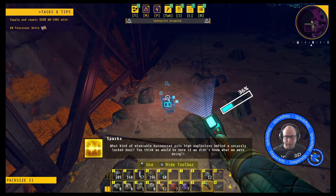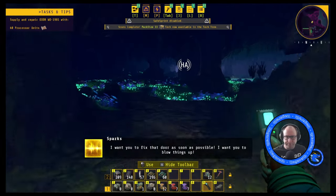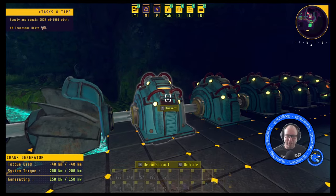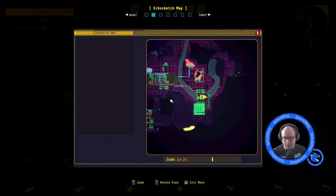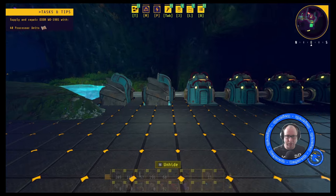Now that we've prepared ourselves for this episode, let's go on back. A quick thing to mention: I did get bored of clicking on the crank generators constantly, so I did find a couple of water wheels in a box somewhere - not sure if it was one of the hidden ones around the level or just one you find anyway.